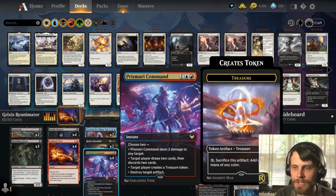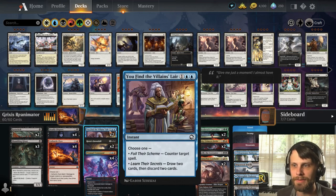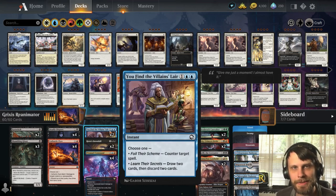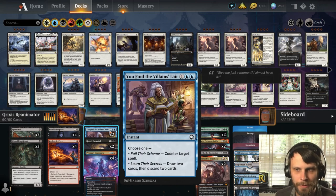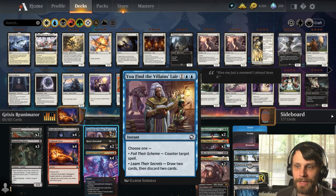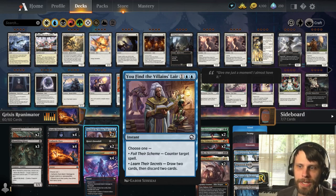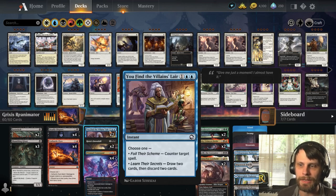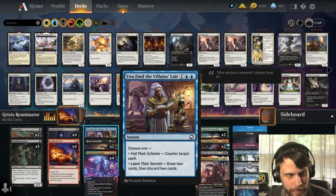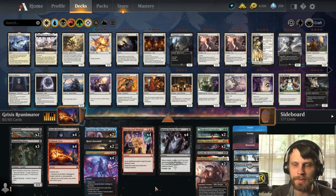That was the main card we were trying to get the blue mana in for. We also have You Find the Villain's Lair, which is one and two blue for an instant — you either counter target spell, or more likely play it for the Learn Their Secret side, which is again draw two cards then discard two in that order, which is really important. We do have a number of other things that can help us get there.